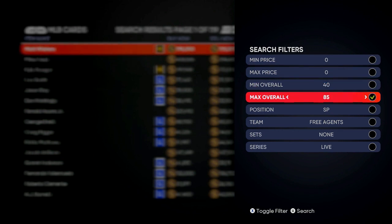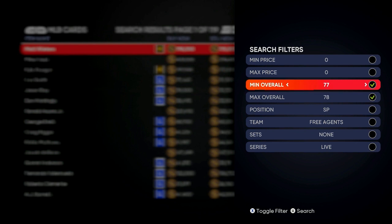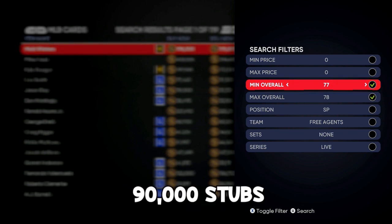If you want to just flip on the market, go to filters and make sure you are doing 77 and 78 overalls. If your stub count is 10k or more you can go higher and start playing with the diamonds — drop a like and comment below if you're interested in a diamond flipping video, it'll give you way more stubs way faster. I usually stay around the 83 overall range and do this for about 30 to 40 minutes. It's a smaller profit — maybe 15, 20, 25,000 stubs — but if you mix in diamonds that same day you can easily be making 60 to 90,000 stubs in less than an hour.